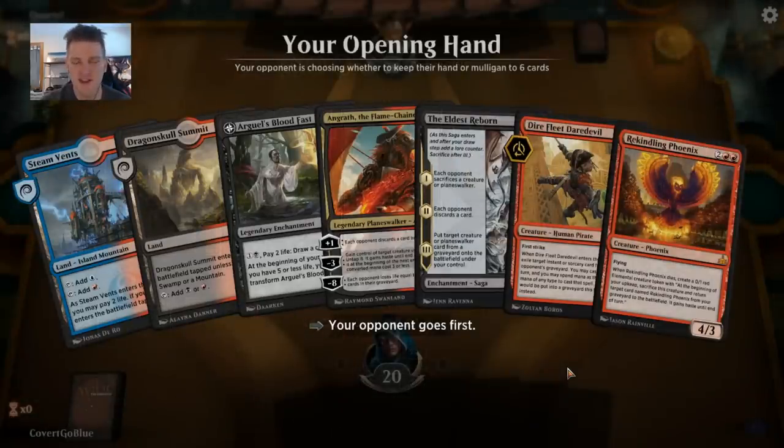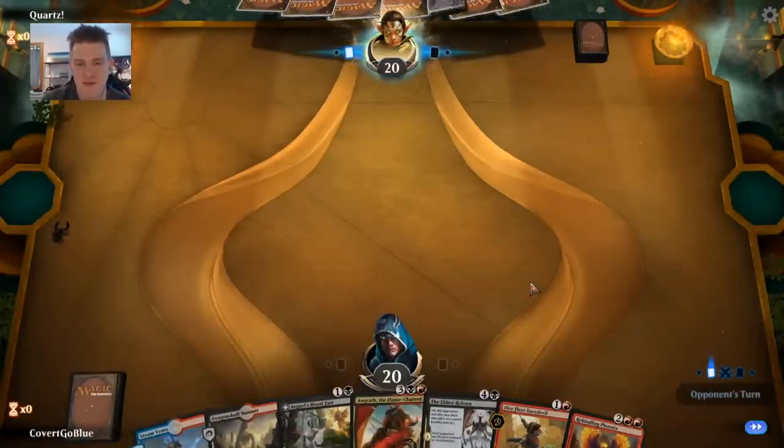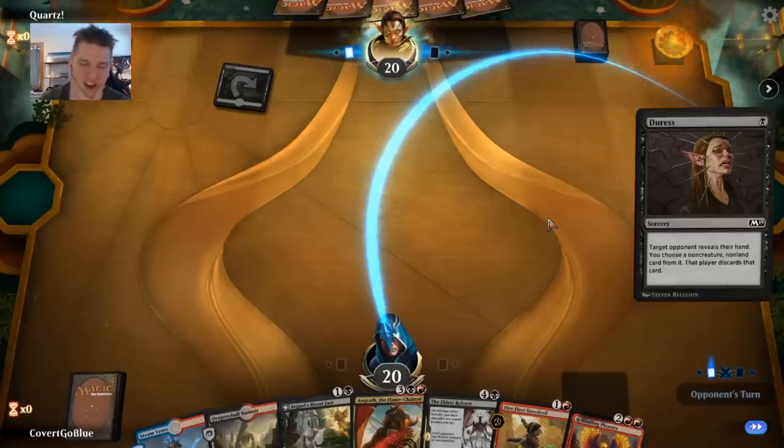We're on the draw. We have two lands in our colors. We have a Bloodfast and a Daredevil. There's always a chance if we're against a slow deck the Bloodfast can draw us into more stuff. Turn one, let's rest. There's something you don't see every day in best of one. I think it's easily the Bloodfast — it can bridge me to my other cards and nothing else is even castable. However, that Dire Fleet Daredevil means we get to press them back when we find our third land.